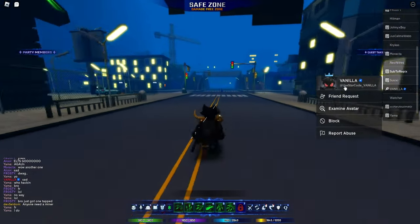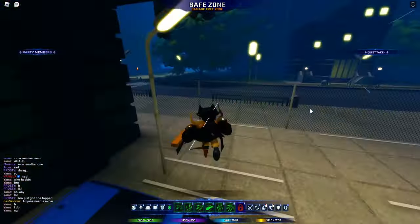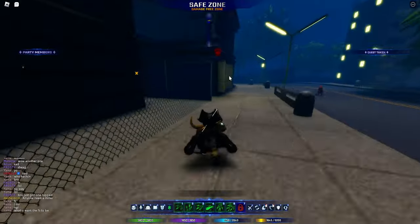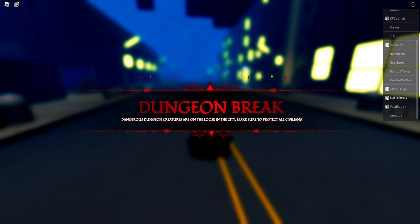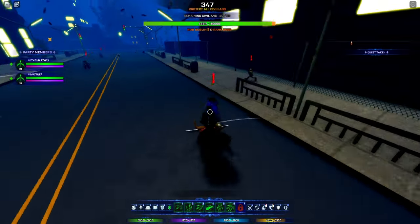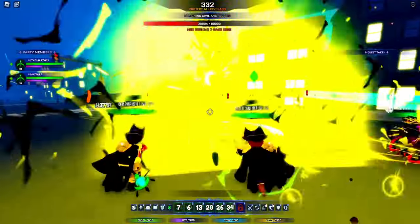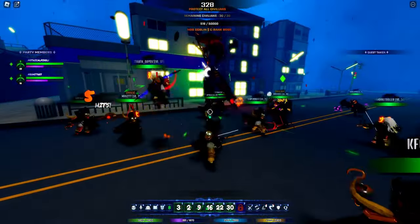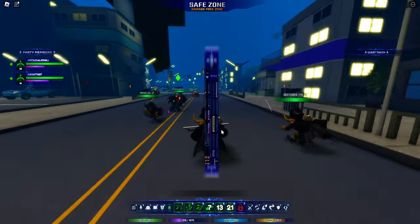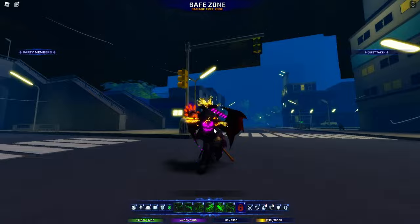There's also something called dungeon breaks, which I really want to see. For that to happen, people have to fail to clear these dungeons that pop up. There's a C rank, E rank, and another E rank — if people don't clear them, they'll break and mobs will pour out into the city. A dungeon break just randomly started! It seems like you just fight this boss and get a reward. The entire server is going for the hobgoblin — it's getting annihilated. You get reputation rewards automatically. I have 110 reputation now.